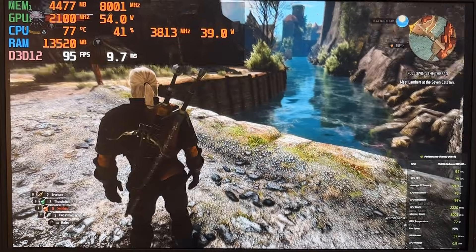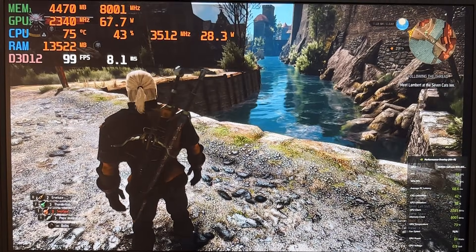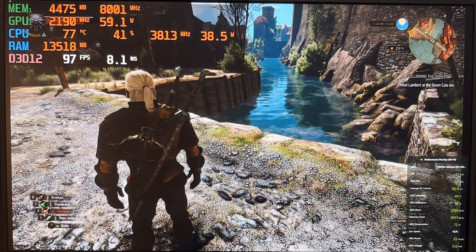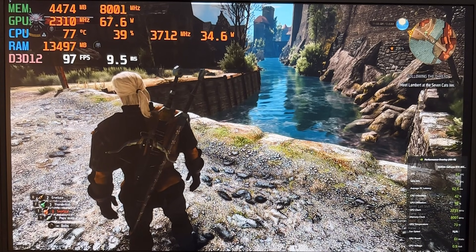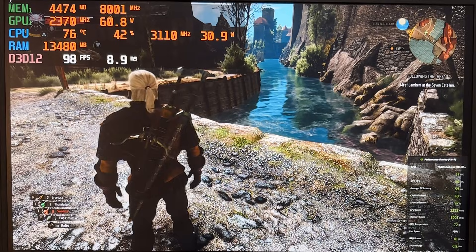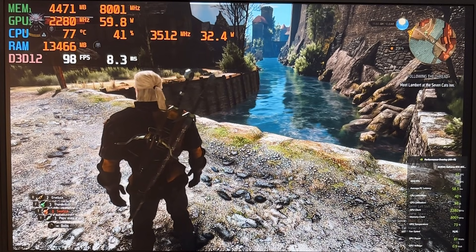Afterburner doesn't show GPU temperatures, but we have the NVIDIA Experience overlay which shows temperatures of 40–50°C. It's 73 degrees right now on GPU and 77 for CPU, so we'll be looking at both.